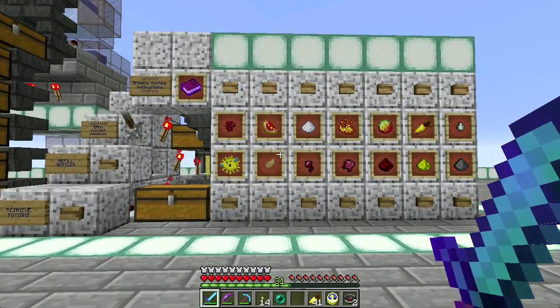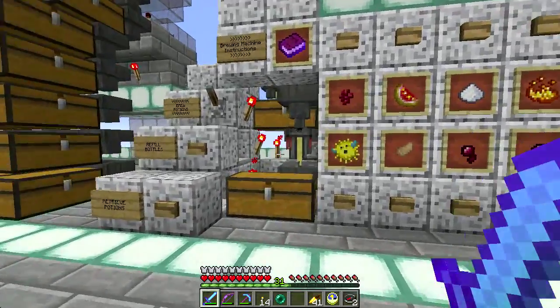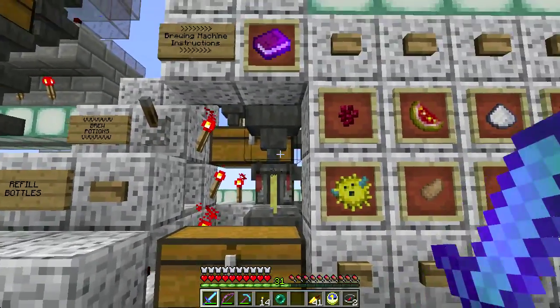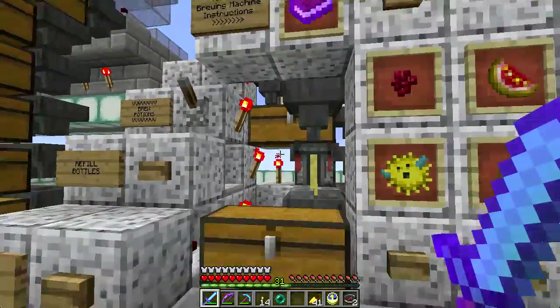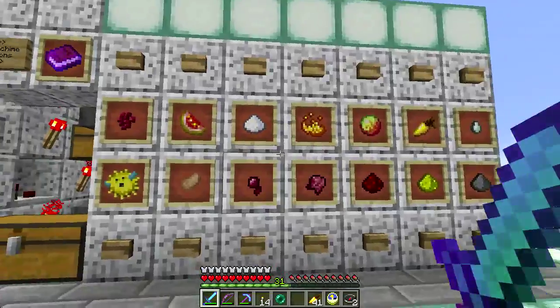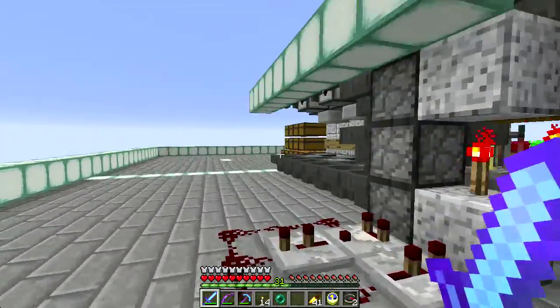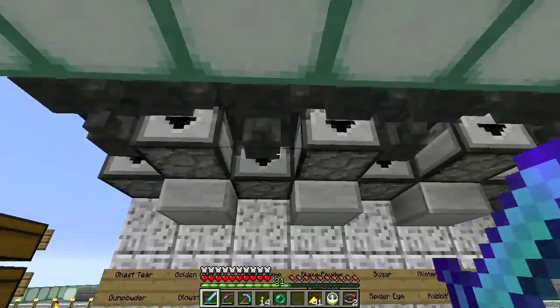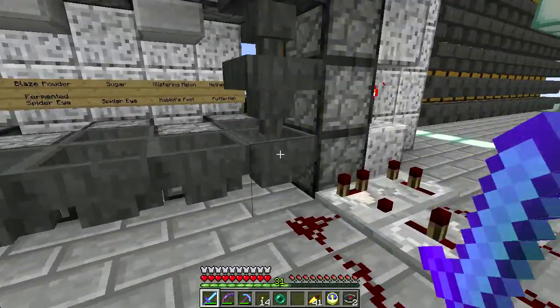So this is what I want to kind of go over with you today — this is pretty cool. I've been, if you saw in past episodes, playing with the different mechanics of putting hoppers into brewing stands in different positions, you get different things. So then I started playing around with putting the item ingredients into dispensers and pushing them into a hopper chain.